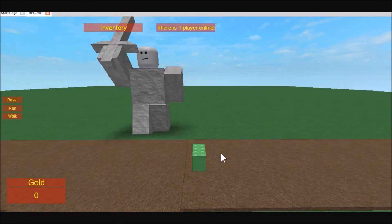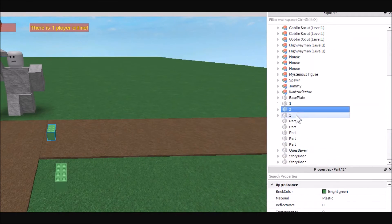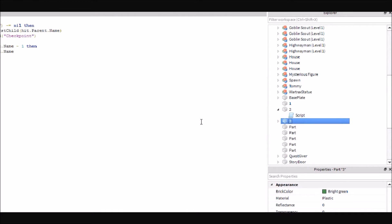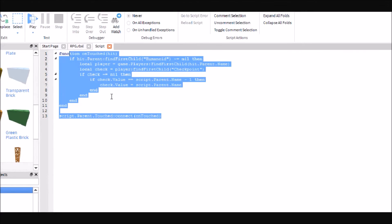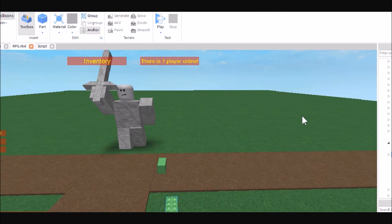Next we have to set up the checkpoints themselves. You're just going to need numbered bricks — if they have anything in the name besides the number, the way we have this set up it will not work. You just need like 1, 2, 3 for the corresponding checkpoint, and then it's just your simple on-touched event. These will act as spawn points but you won't have your leaderboard full of teams or anything like that.